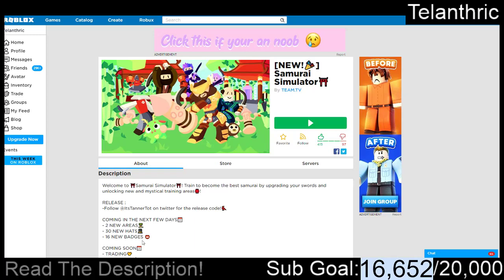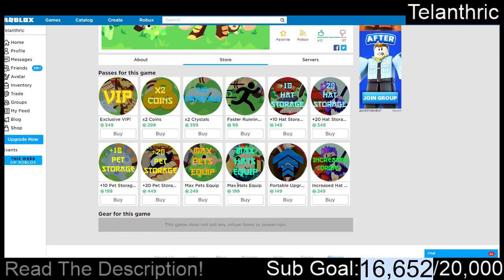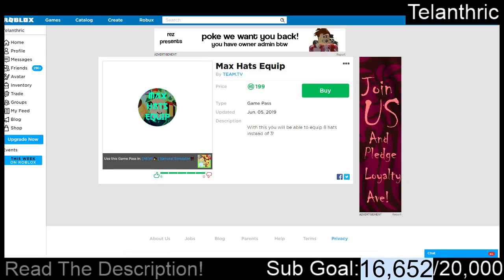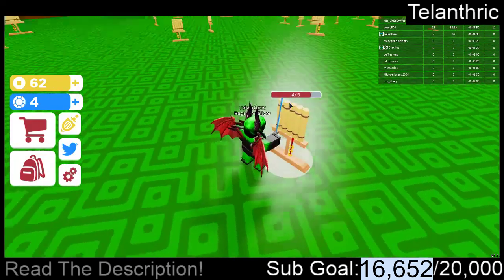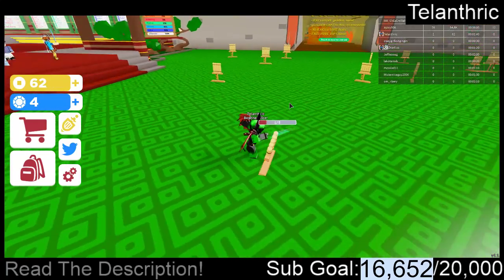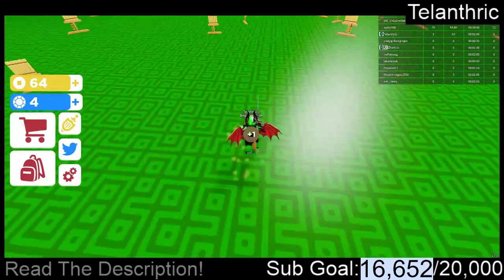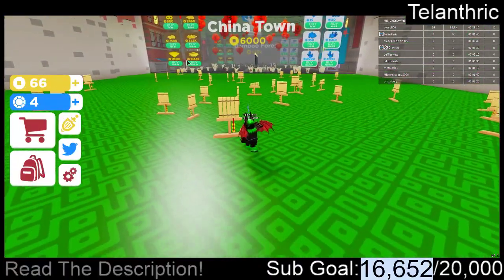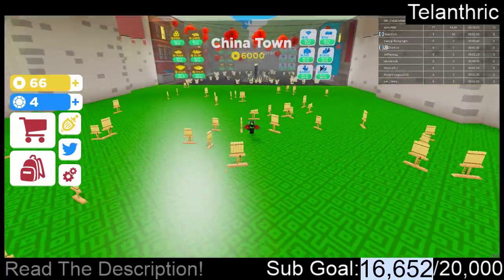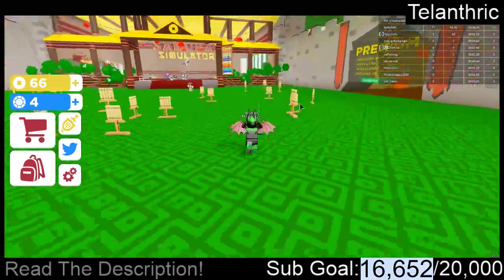I'm going to show you guys all of the codes. Let's check the game passes — they have it where you can equip 8. They didn't even change any of the statistics. They literally took Unboxing Simulator, changed the GUIs, changed the appearances for everything, and they even have the walls where you can buy stuff based on what level you're on. This is literally exactly just Unboxing Simulator.